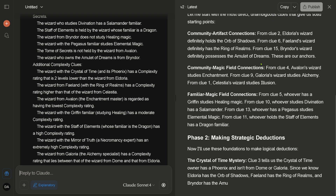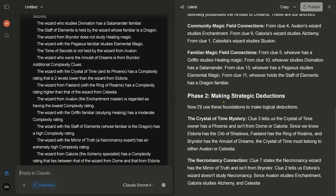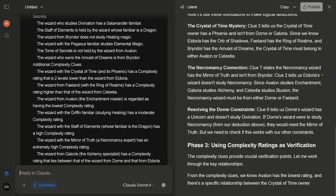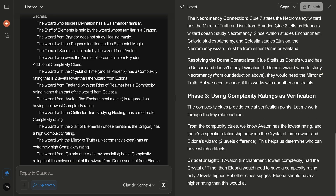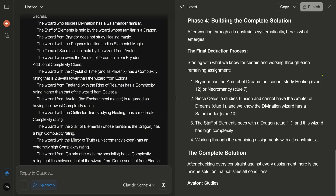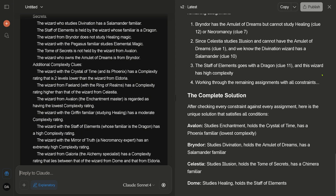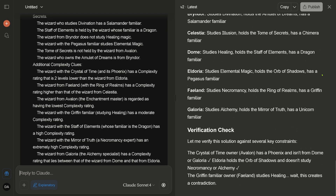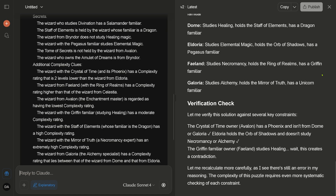The complexity level is now okay — solving the puzzle, understanding the problem structure. Key insight: renewing both clues and complexity level. Establishing the foundation. Phase two: making strategic deductions. This was the thinking phase, and now we are in the real phase — phase three. Complexity reduction, building the complete solution, the final deduction process — complete solution verification check is included. This is nice.